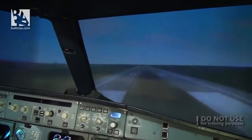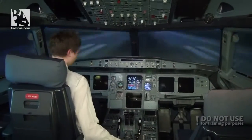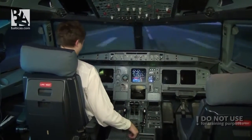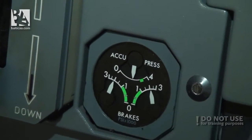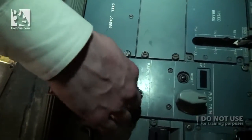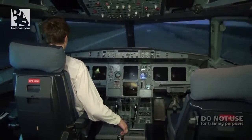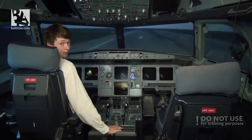Gears down. Braking. Firm touchdown and we try the brakes. Now we have limited braking only from the parking brake accumulator, because we don't have the emergency hydraulic system running anymore as the ram air turbine is spinning far too slow. But now we are at 60 knots, 50 knots, 40 knots — all the power is gone, rudder control is gone as well. And we have safely stopped on the runway.